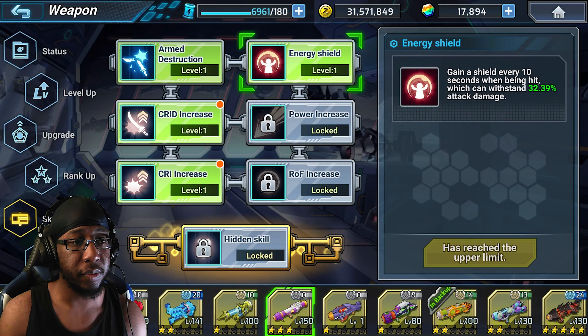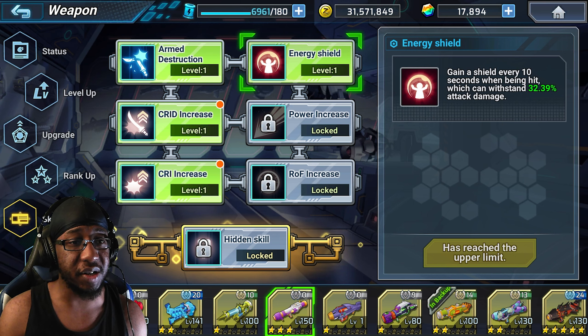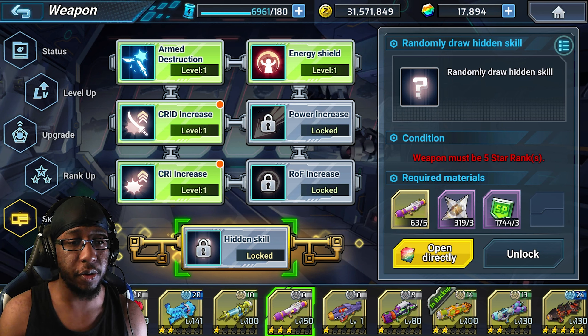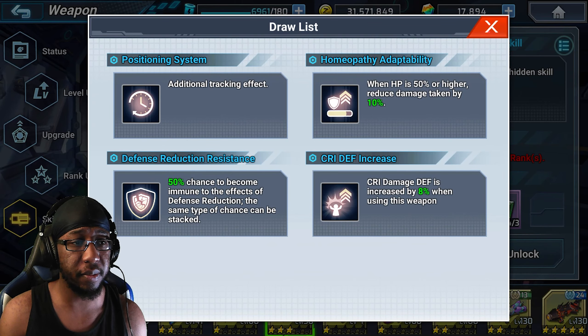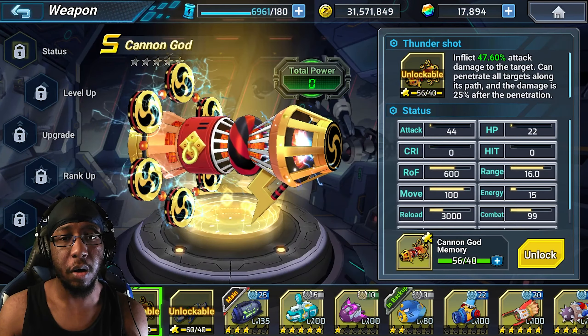The Extraordinary Mortar can be obtained basically for free — you start the game and they give you enough memories for it, and you can reach its level 5 just by farming memories. So it's something you can use in PvE pretty decently, just don't expect much from it in PvP.